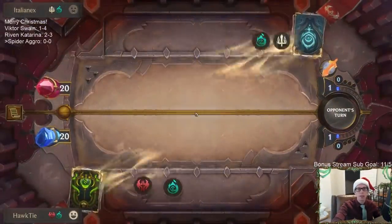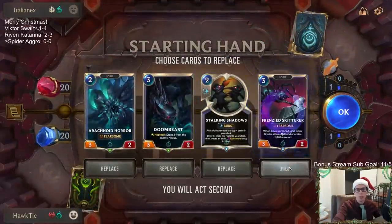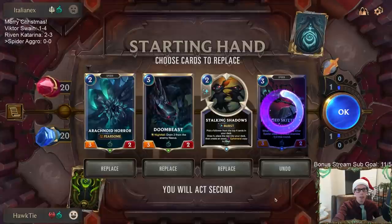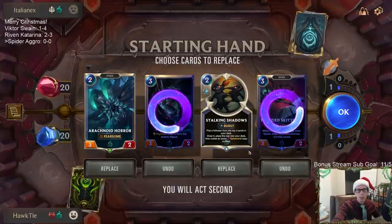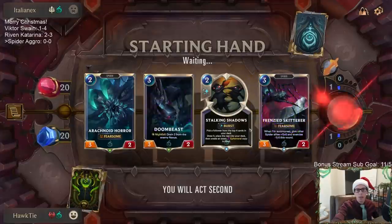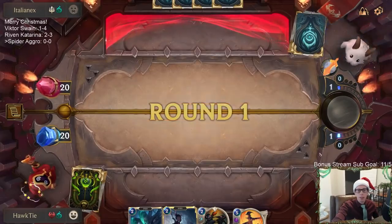Alright, how do we do against this Grand Plaza deck? We're going to mulligan the frenzied skidder for sure. I'm keeping Arachnoid Horror absolutely, but I'm not sure about Doom Beast and Stalking Shadows to start. I'm going to send the Doom Beast back and keep Stalking Shadows — that's what we're going to do. Okay, we have turn two Elise.